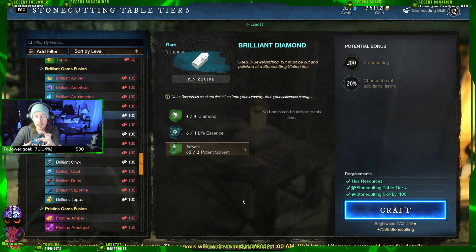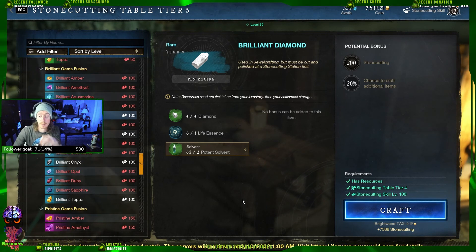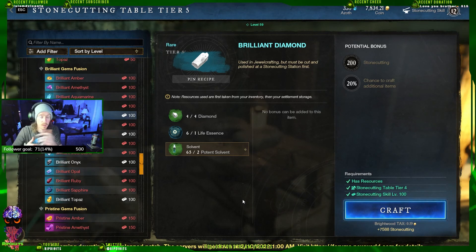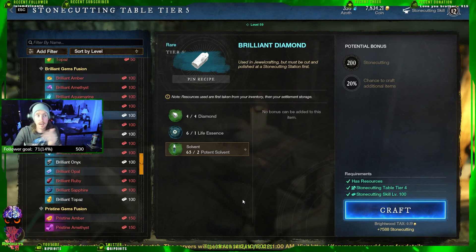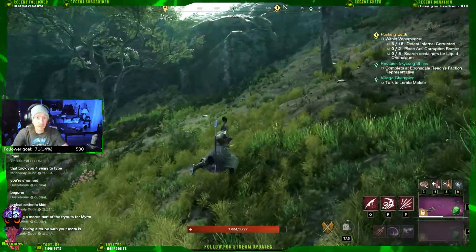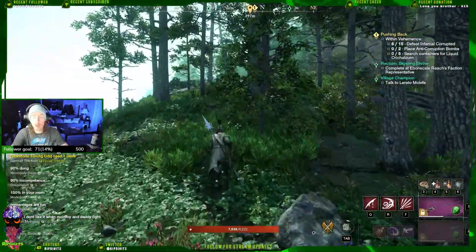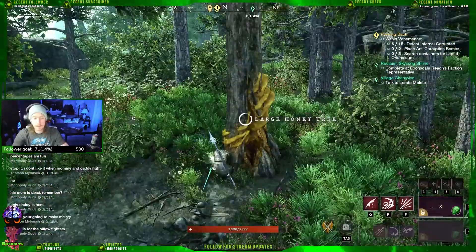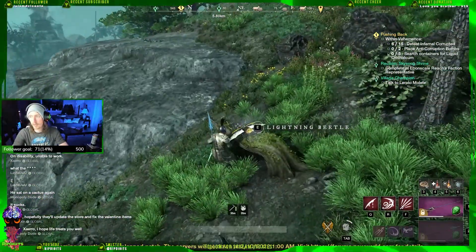This route takes about 25 minutes, so the small nodes should be back and the big ones should be back on the second time around. You can wait the full 40 minutes and do a quick gold route over in Cutlass Keys, then come back and do this. I want to show you guys the route I use to get pristine and brilliant gems like crazy using a mining luck set. It runs on the west coast of Reekwater — there's orichalcum and platinum veins in this run, plus a couple of honey trees and beetles.